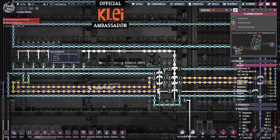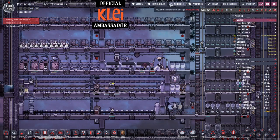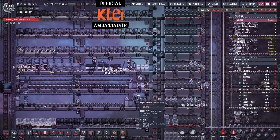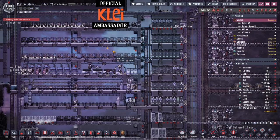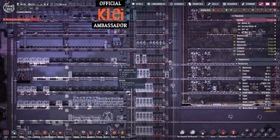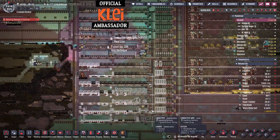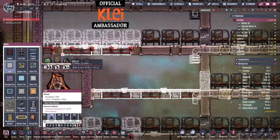Why are people making messes here? Toilets are working, schedules are fine, everyone's balanced. This is where the dupes lose their case when I cite workplace violations — like peeing on the floor. That's just not acceptable in a place of work. You should see what I'm working with.